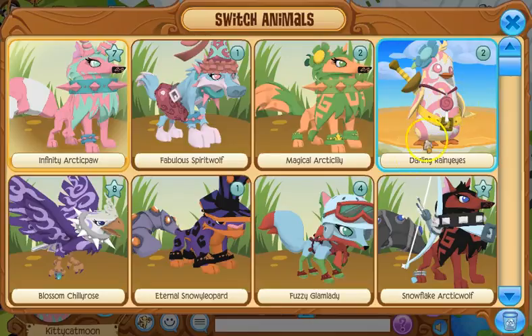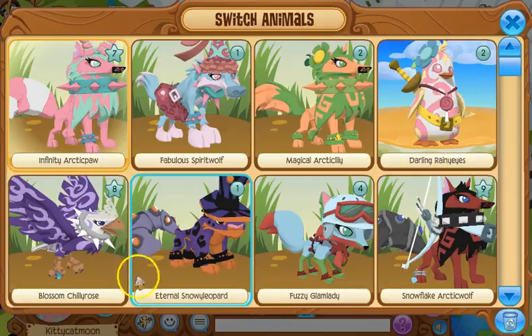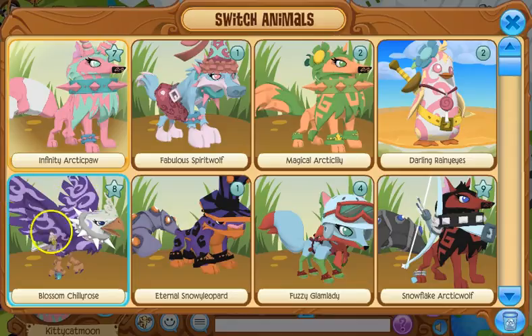This is my penguin, Darling Rainy Eyes. I just thought that name fit her because she's so pretty and awesome. Like I said in the last video of all my animals, I didn't like the way the spike looked on the penguin, so I used the lollipop necklace.